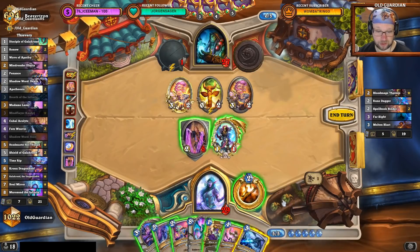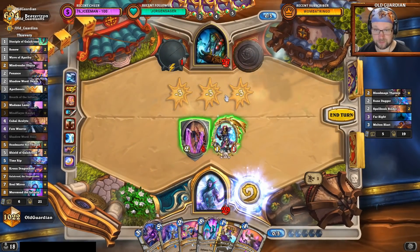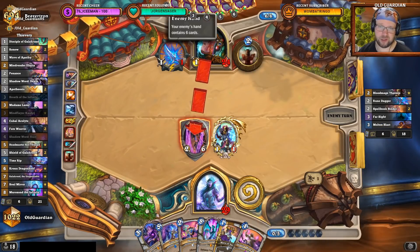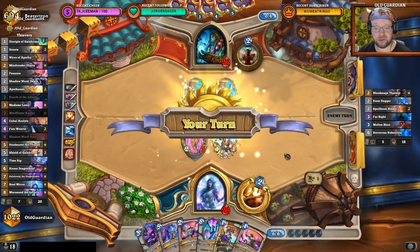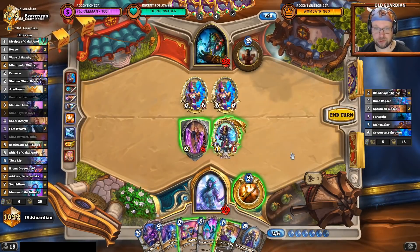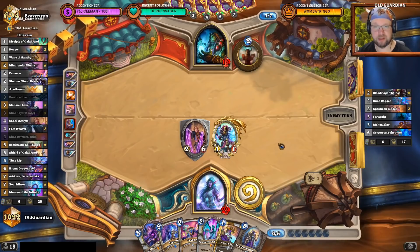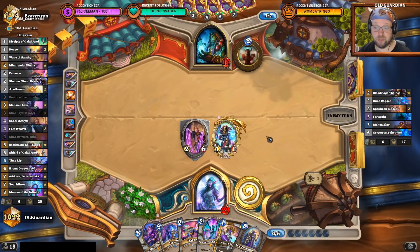I would be able to wipe these minions off the face of this earth, and I suppose I do want to do that. Let's just do it. Get rid of the Spellbook Binders. Now I don't have a great way to get rid of another Molten Blast, but on the other hand this Shaman is not exactly drawing very quickly. A Sorcerer's Substitute — how dreadful. I believe I am forced to just Shadow Word: Ruin those away. So far so good. We are slowly but surely killing this Shaman out of boredom, although there might be like six burn spells in hand, so pew-pew-pew can still happen.